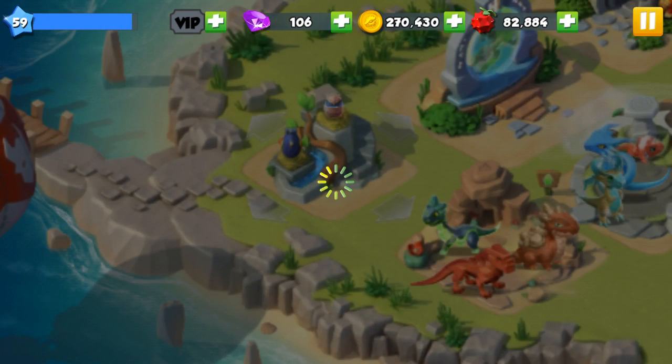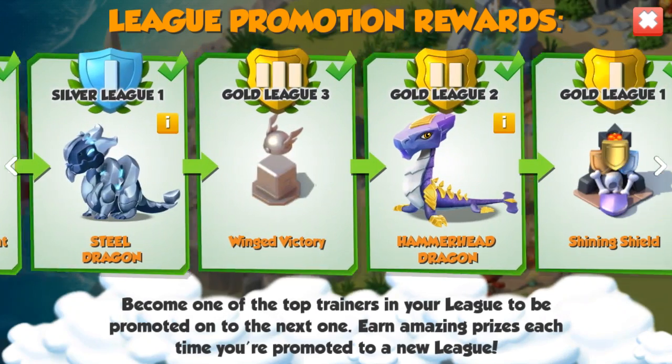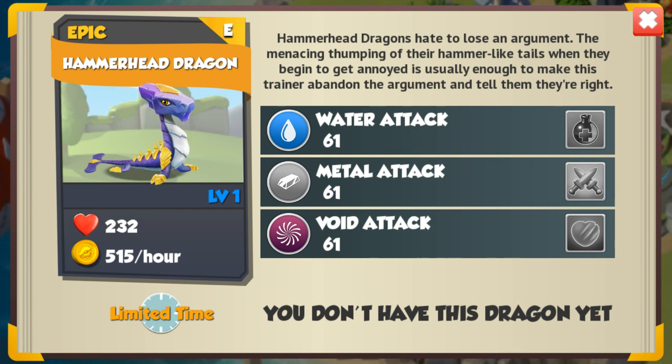You could also get it using the arena — if you get promoted to Golden League One, you'll get the Hammerhead Dragon as a reward. The Hammerhead Dragon's base attack is 61, and he's an epic dragon with water, metal, and void elements.